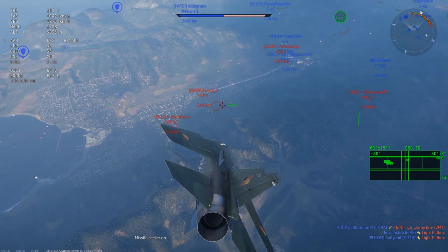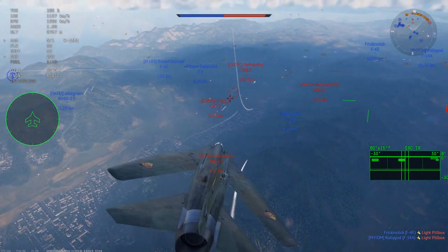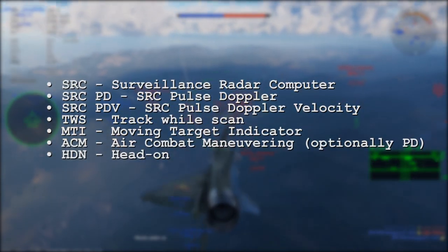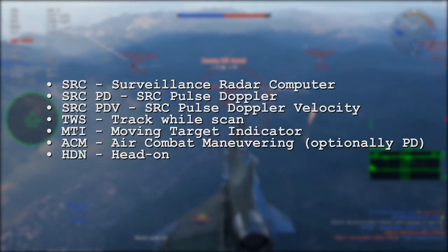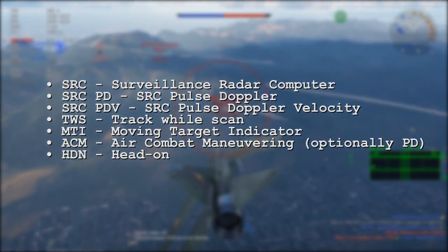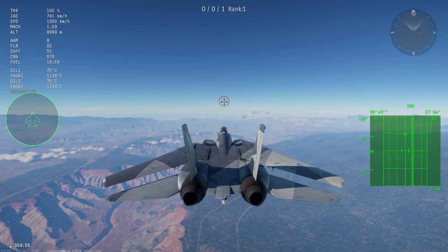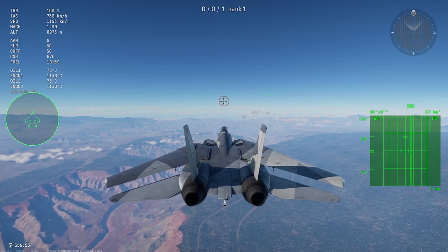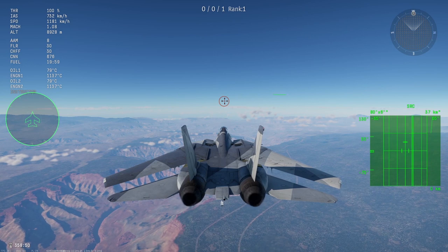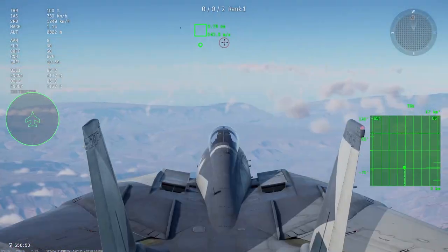There are several different radar types in-game that have different strengths, weaknesses, and general usage scenarios. The primary types include SRC, SRCPD, SRCPDV, TWS, MTI, ACM, and HDN. SRC mode is the standard radar mode for most early jets. It is the barest form of modern radar which, while featuring good long-range detection capabilities compared to other modes, is unable to filter out ground clutter or chaff.